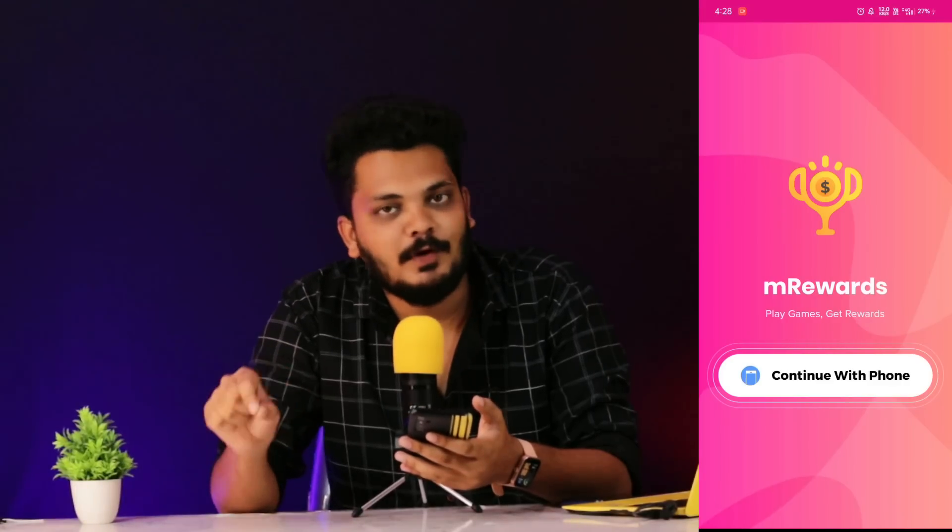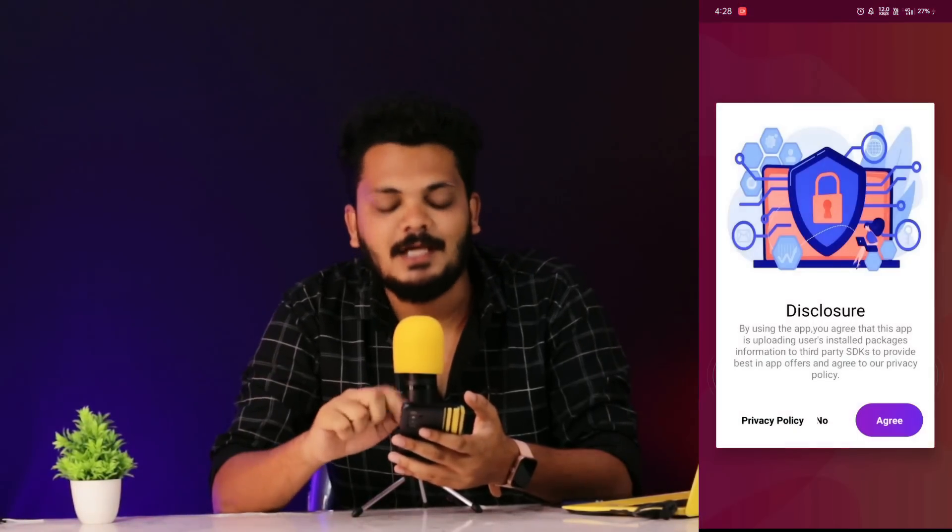First of all, click the link in the description of the app. This is the Play Store. Click the app and open it. Click the interface on the app and click the button.